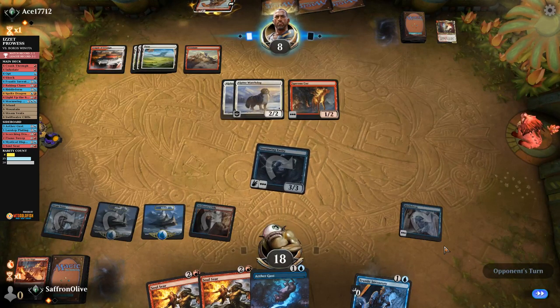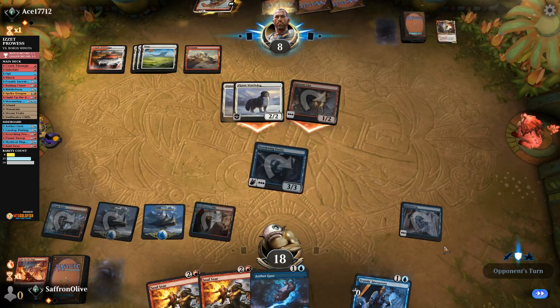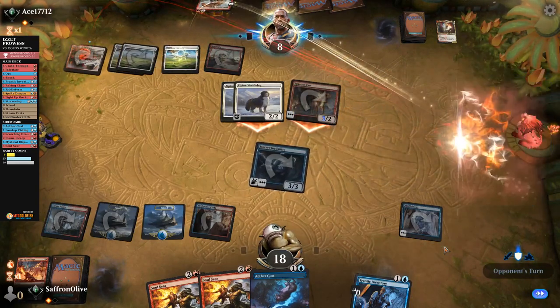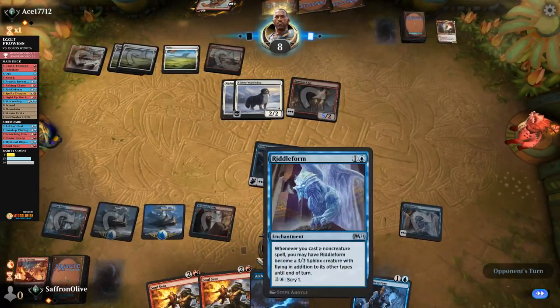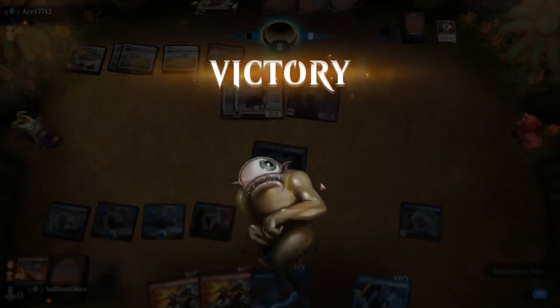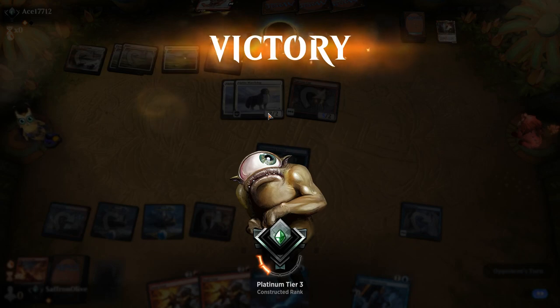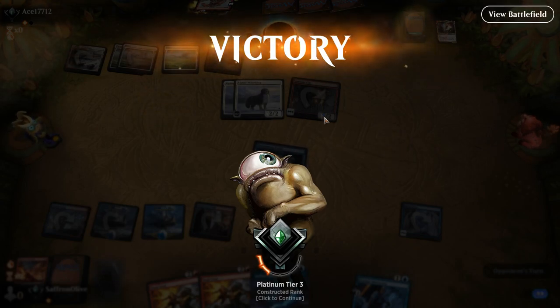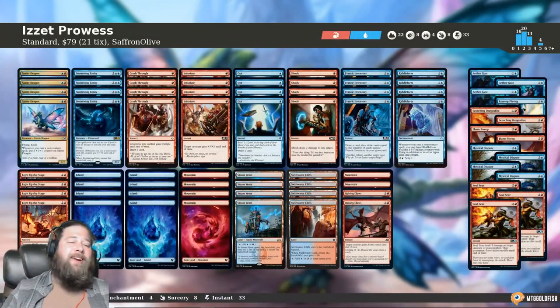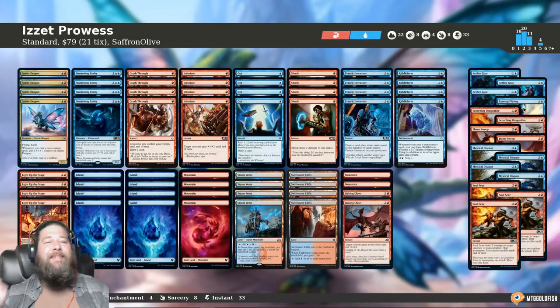This is the best case scenario by far. Opponent scoops it up — we got there. They didn't have the payoff. We got to see the upside of the Watchdog-Ingenious-Cure plan with Alpine Houndmaster with Winota. On the other hand, if you don't draw your payoffs, hey, you're left playing cards that are almost good enough for limited. We'll take it. So what did we learn this week about eight rare Izzet Prowess in standard? The deck felt great.